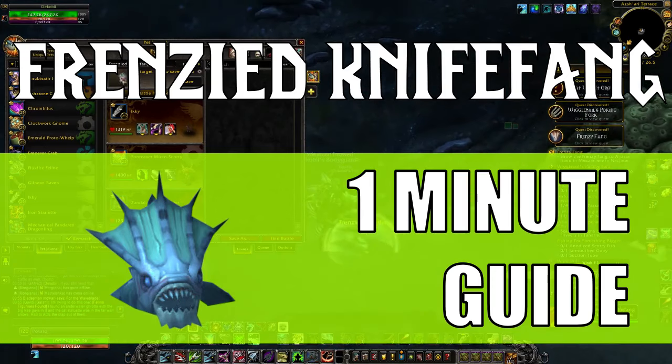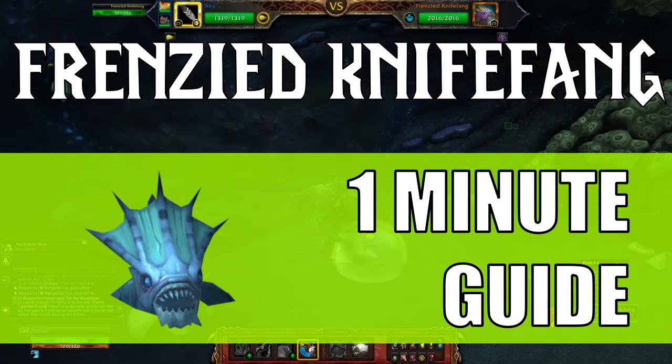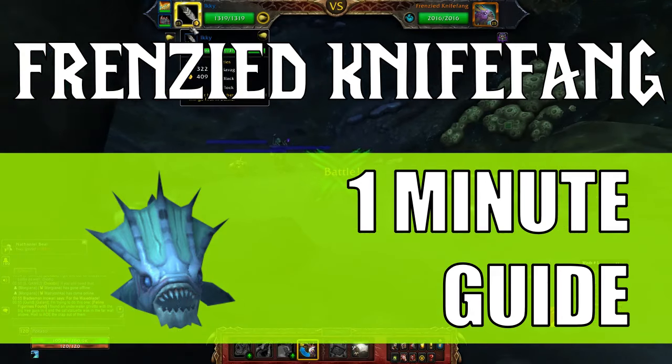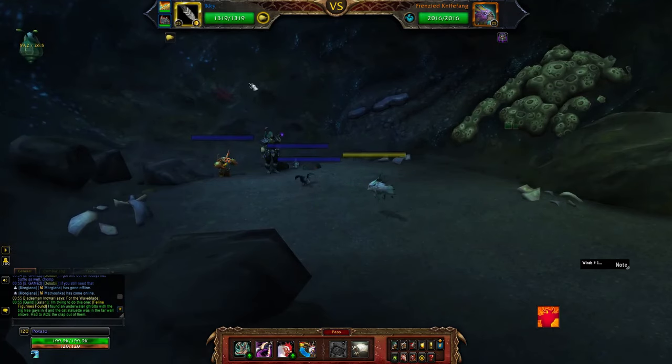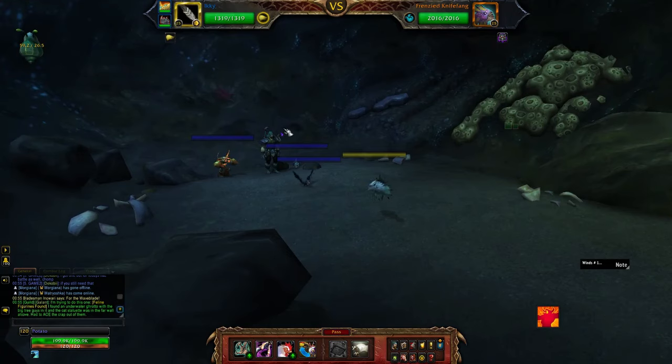Hey guys, Nikoba here with a quick pet battle guide for the Frenzied Knife Fang in Nazjatar. This is an aquatic pet, and we're going to be using Ikki to kill this boss. It is possible to kill by himself, but we have our Zandalari Anchorender and our Sunroover Micro Sentry there as backup just in case we need it.